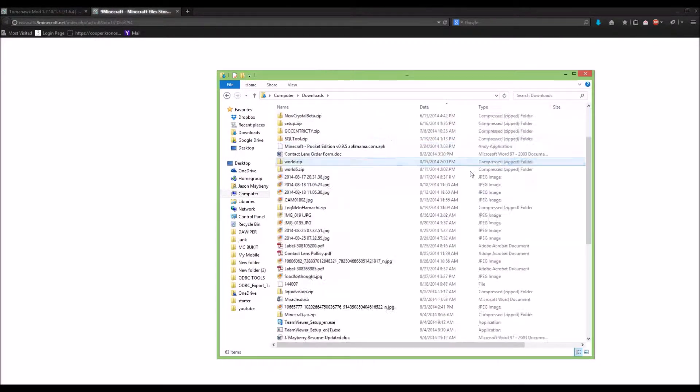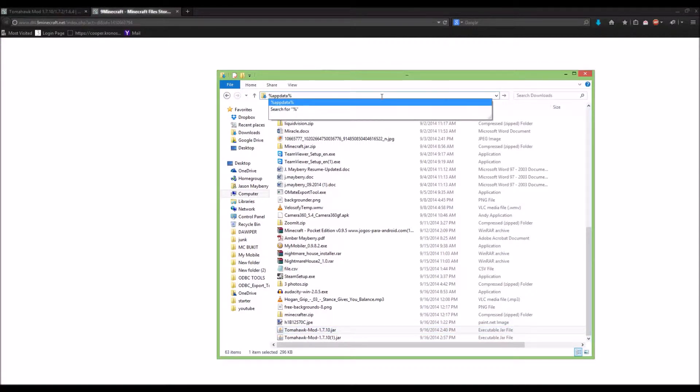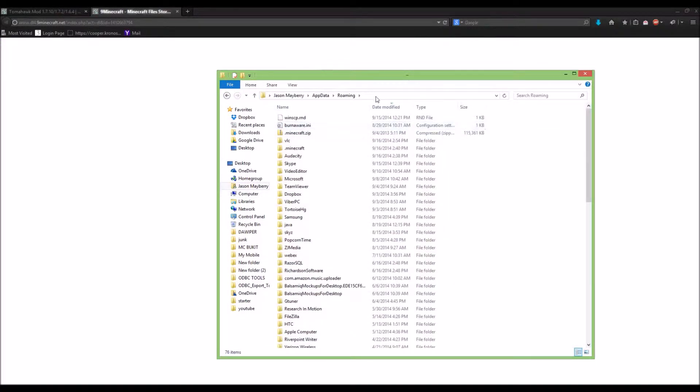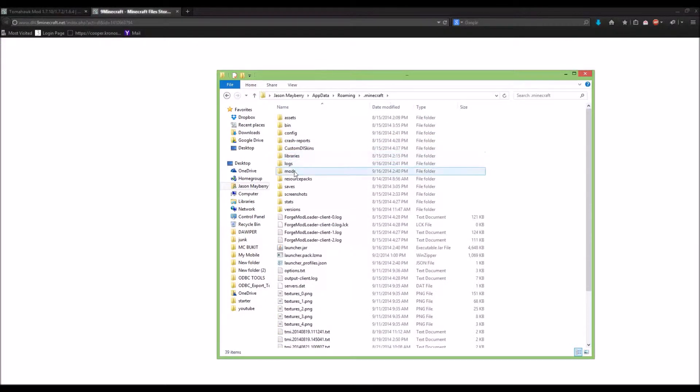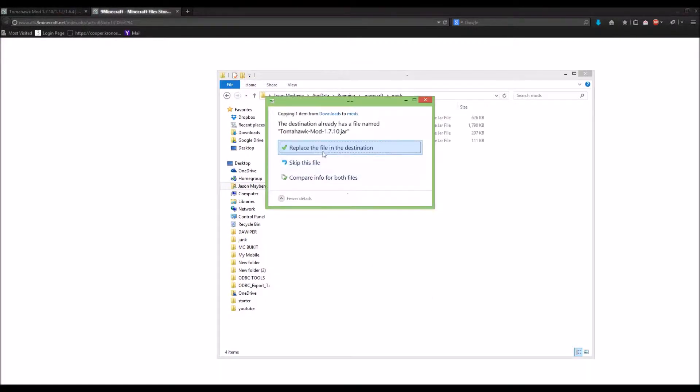I save the file and mine is in the downloads folder. I copy that file, go up to the title bar, and type in %appdata%. That brings me to this directory. Then I go to .minecraft — that's the name of the folder you're going to click on — and then look for a folder called mods and drop your file in there.